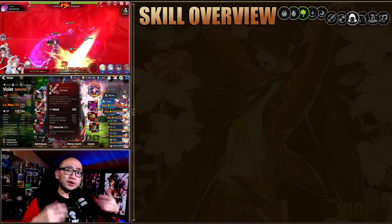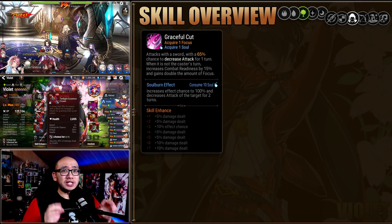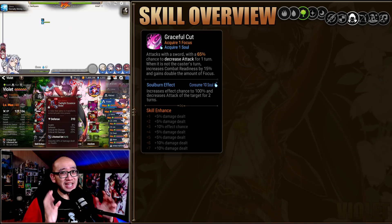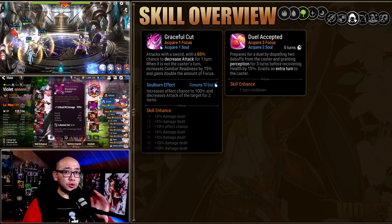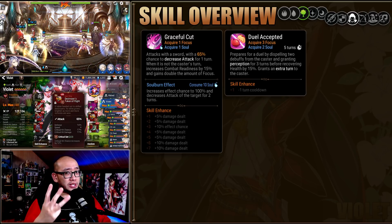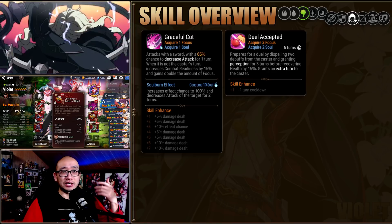Violet is a 5-star Earth Thief. His S1 is Graceful Cut — he attacks the enemy with a chance to inflict decreased attack for 1 turn. When it is not the caster's turn, this attack will increase his CR by 15% and gain 2 focus instead of 1. The S2 is Dual Accepted — he eats an apple which dispels 2 debuffs and grants Perception for 3 turns before recovering a bit of HP and granting himself an extra turn.